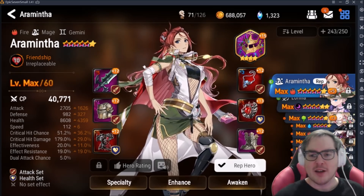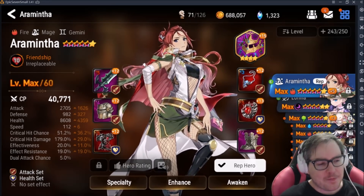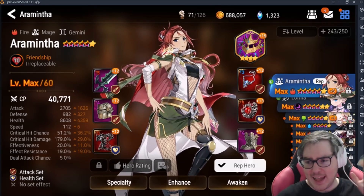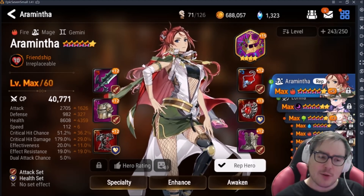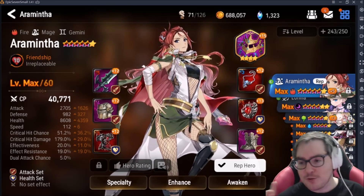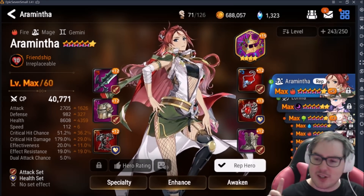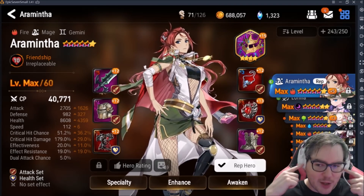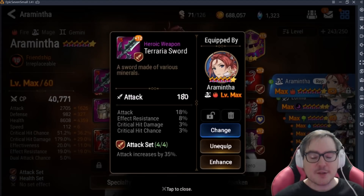To start things off, there are six different slots of equipment you can have, generally known as the left side and the right side. If you're a Summoner's War player, the left side is slots one, three, and five, and the right side is two, four, and six. If that means nothing to you, every time I mention Summoner's War just tune out for about 10 seconds.